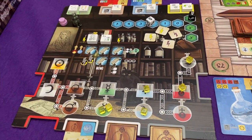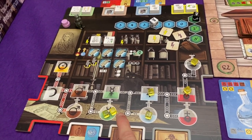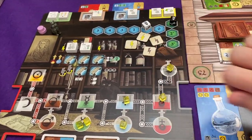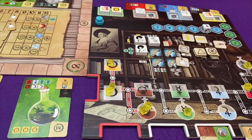He could even do the transmutation in one action. One of the mercury can be used as an essence, so maybe he should take a third. Yeah, he's going to take a third mercury. Now I would like to do a reaction, but I don't really have the materials to do it yet. So I'm going to hold off for another turn — I've still got a potency left here.